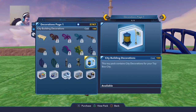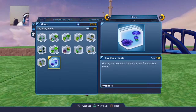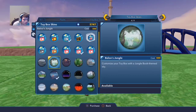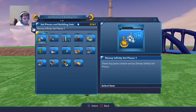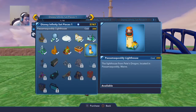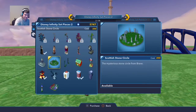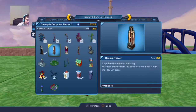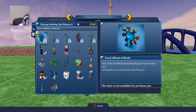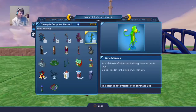I can buy a bench. I don't play Toy Story, so I can buy that. I can get that — it's the rest I actually really want. I can actually buy it. Sleepy Hollow Bridge — I can do something with Sleepy Hollow. Okay, so there's a lot we've got to do there.